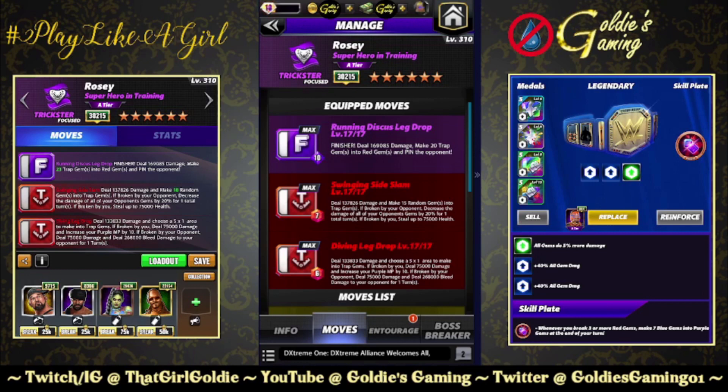The finisher with both traps. The finisher is the Running Discus Leg Drop, 10 MP — deal 169,085 damage, make 20 trap gems into red gems, and pin the opponent. Red one: the Swinging Side Slam, 7 MP — deal 137,826 damage and make 15 random gems into trap gems. If broken by your opponent, decrease the damage of all your opponent's gems by 20% for one turn. If broken by you, steal up to 75,000 health. That number has increased from about 44k to 75k.